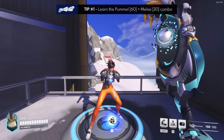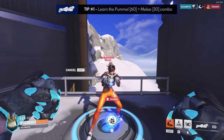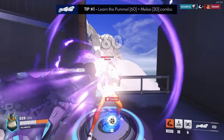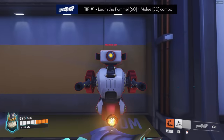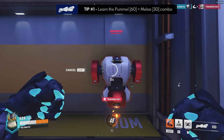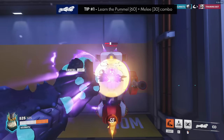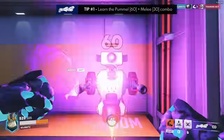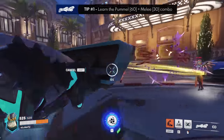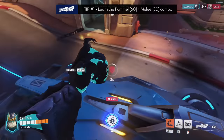For example, against a Tracer she would normally take three pummels to kill, but with this tip it's pummel, pummel, plus melee. For 200 HP heroes, it's normally four pummels, but with the tip it's pummel, pummel, pummel, plus melee. Of course, this is assuming they're not being pocketed by a healer, so glance at their HP bar and make the quick calculation in your head.